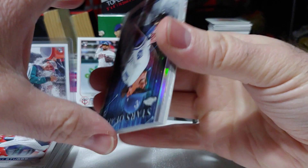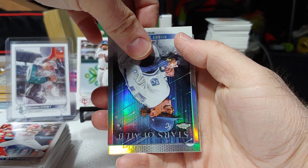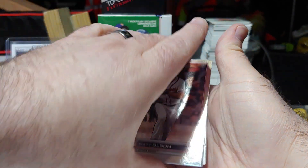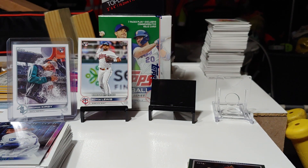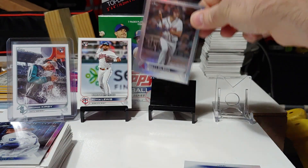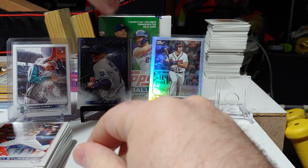And behind that I think we got a Rainbow Foil — yep. It's going to be an Atlanta Braves Matt Olsen. Nice, I'll take that. Get that sleeved up. Nice hanger here. Matt Olsen Rainbow Foil. Bobby Witt on the Chrome. I just ran out of sleeves, I'll have to grab some more.